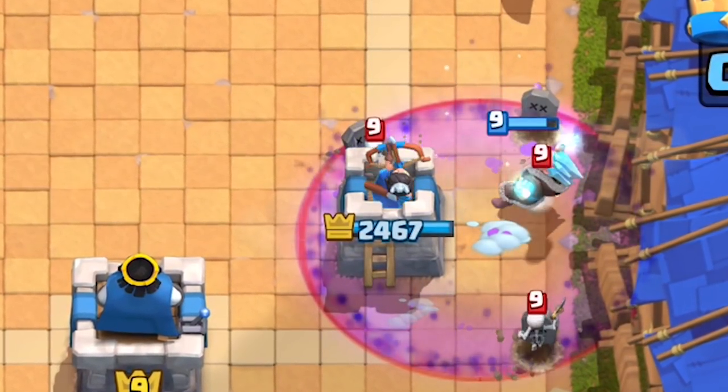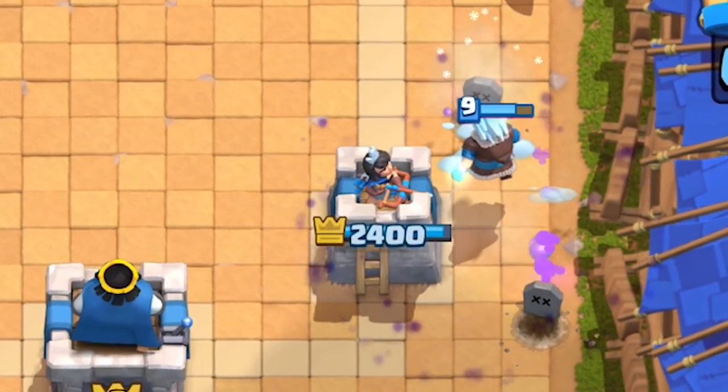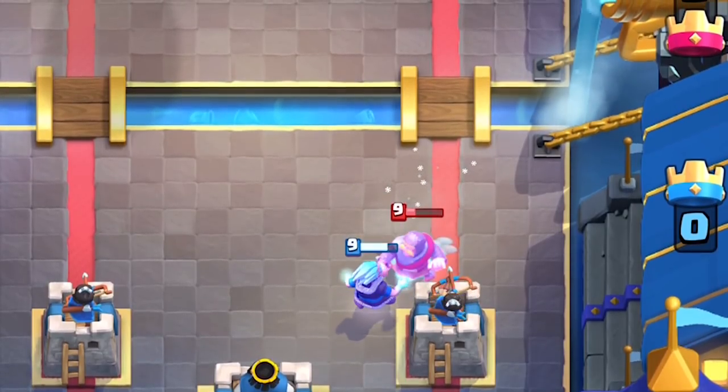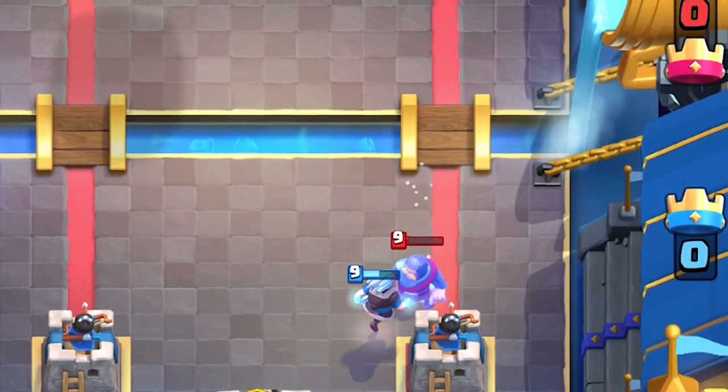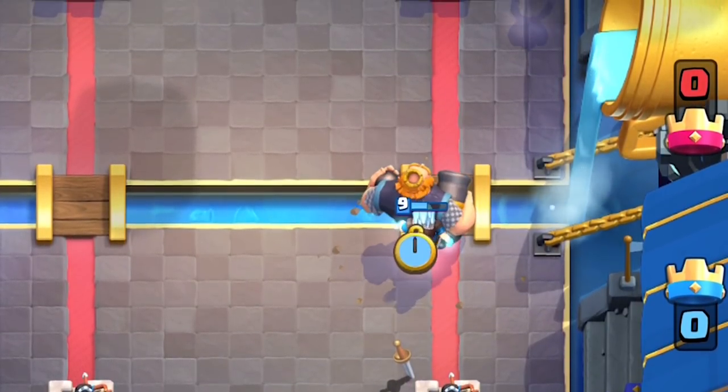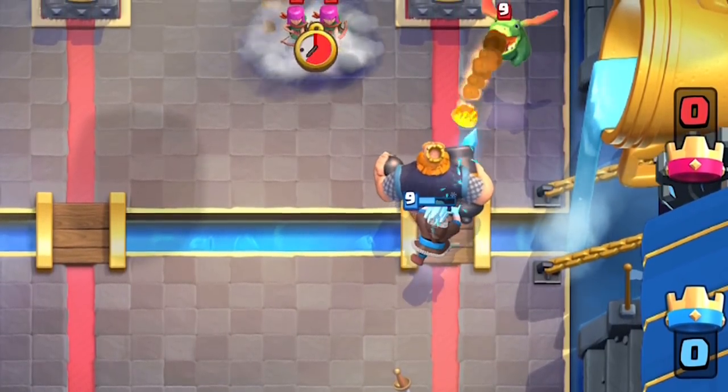Even Minion Horde isn't really scary because of his ability to splash a small cluster of units. His role is defensive support — he's not an offensive damager. He's got a slower attack speed and really low base damage. His primary role is to defend and slow all attackers.